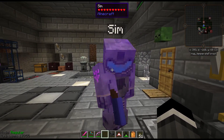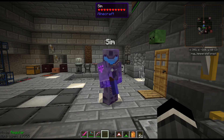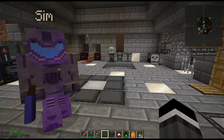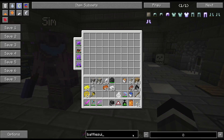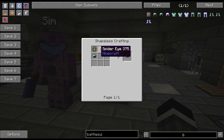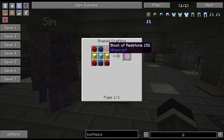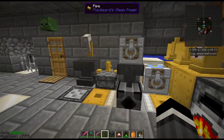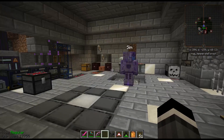That is the coolest looking armor — what armor is that? It's the battle suit from Quantum Flux. Yeah, it's a little expensive: spider eye, open stars, redstone, lapis, diamond, gold — cool stuff. We'll find a way to get all those materials.